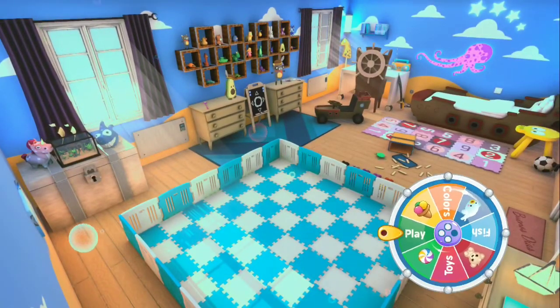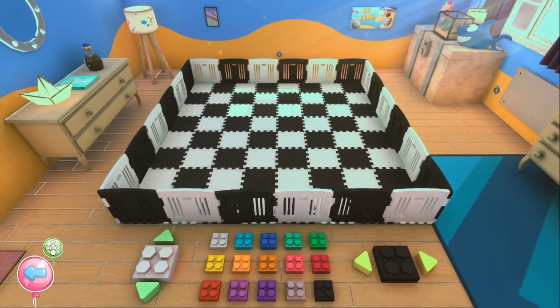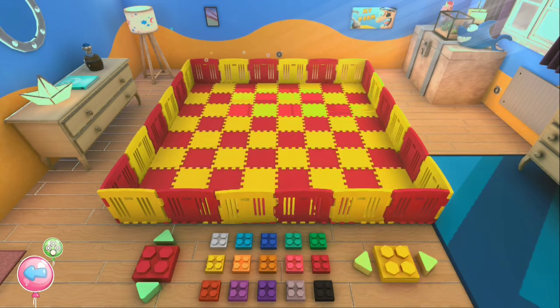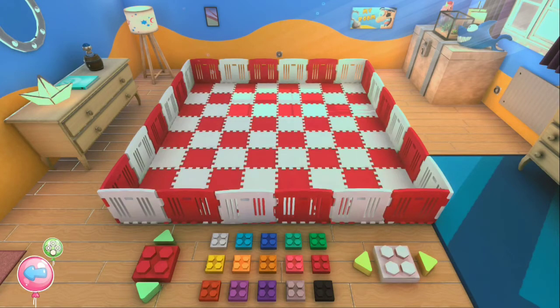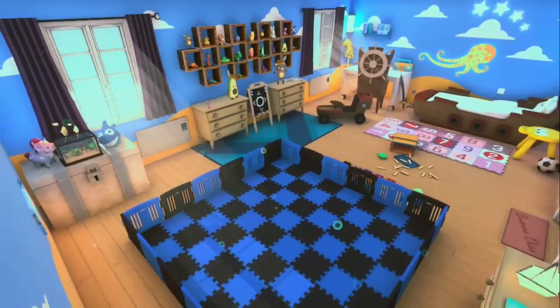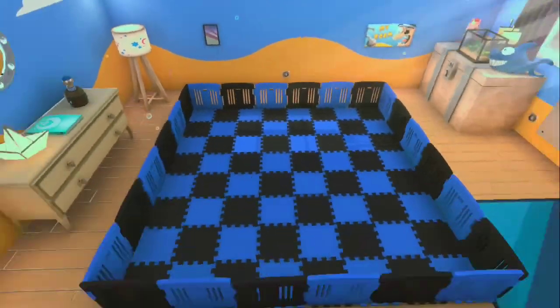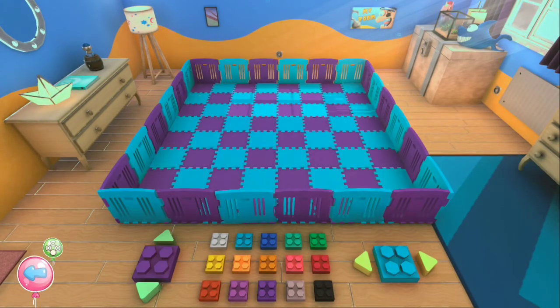And you can come in here and do Colors, which is kind of cool — you can change the color of the checkers board. You can pretty much do any color combination you want, which is kind of cool. Let's just change it up a little bit here. There we go.